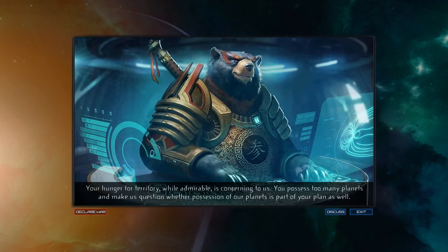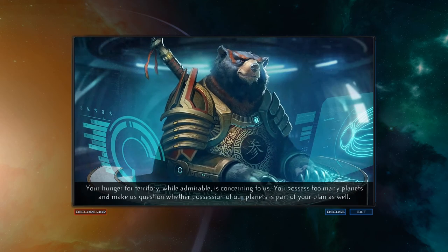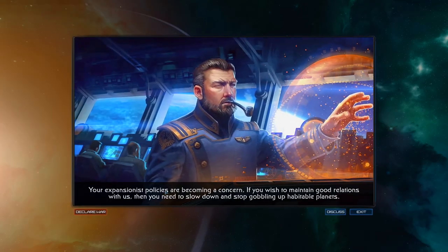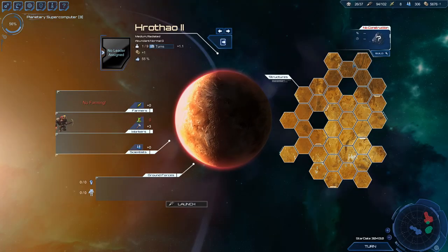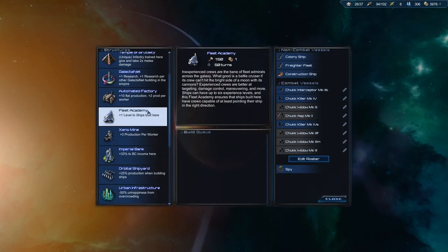You're hungry for territory, admiral — concerning to us. You possess too many planets and make us question whether possession of our planets is part of your plan. Maybe — we'll see bro. Expansionist policies become a concern. You'll need to slow down and stop gobbling up — yeah right, I'm gonna kill you guys. Okay so we need to make this new planet as awesome as possible.